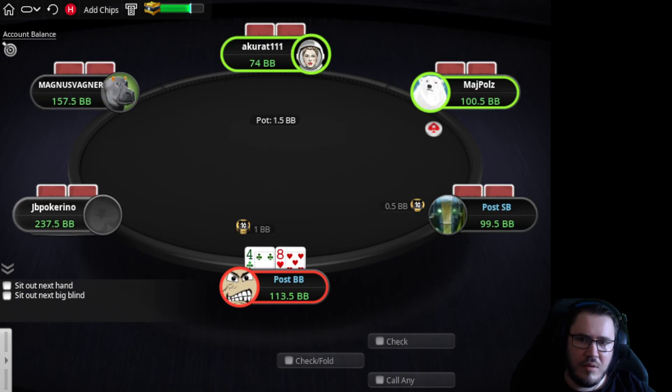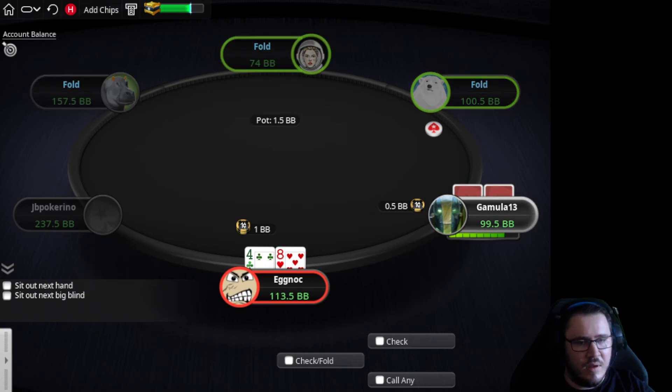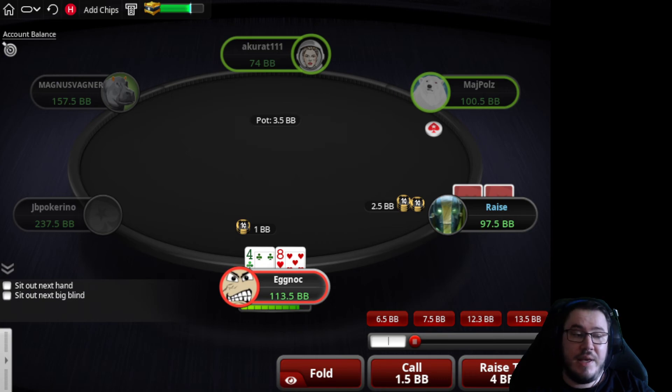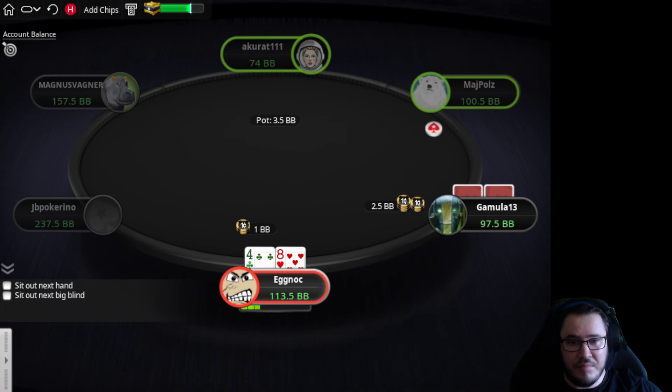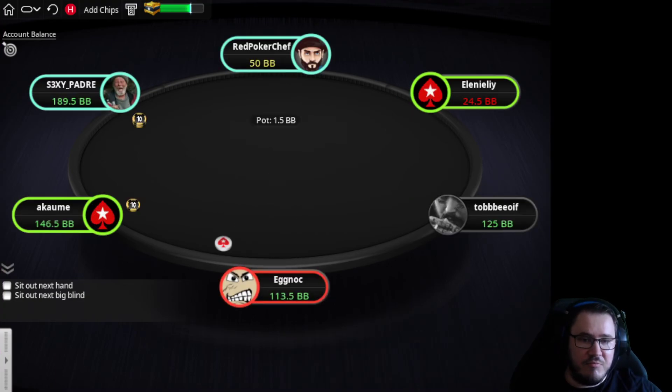A-7 offsuit — okay, so our nitty friend is actually a bit of an aggro tard, which is interesting and valuable information. Don't forget to take notes on these players — you can see he raised under the gun, got three-bet in the small blind by A7 offsuit, checks, bets small, bets half-pot on the king, then just gives up on the river. If you know these people when you play against them regularly, it's a really really important piece of info to have.